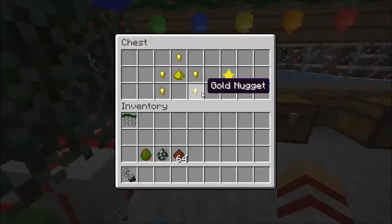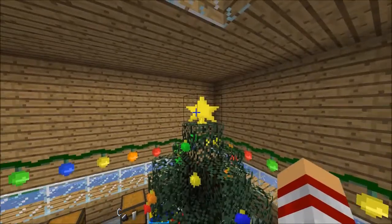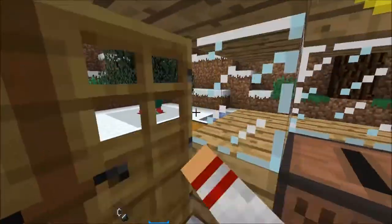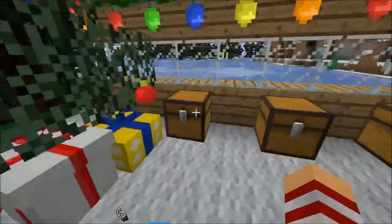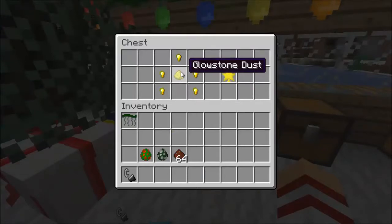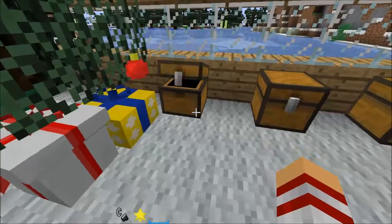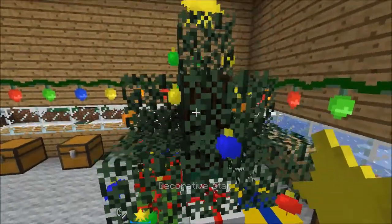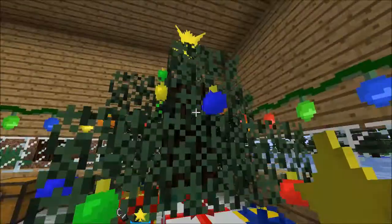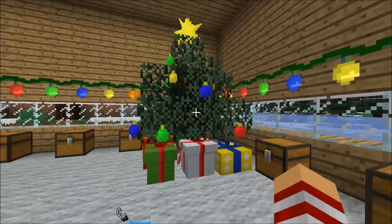The next thing is the Decorative Star. If you look on top of this tree, I have a star right there, whereas the one outside doesn't have one. To craft it you'll need 5 pieces of gold nugget and 1 glowstone dust in the middle, and then you'll get this decorative star. It can only go on top of leaves, so best put it on top of your Christmas tree. That is how you make your Christmas tree look really nice.